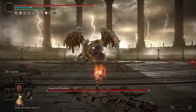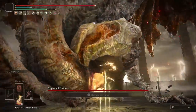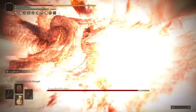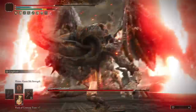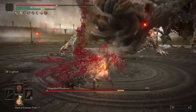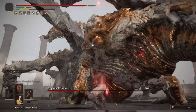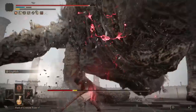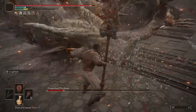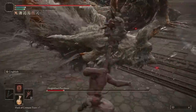And finally for Placidusax. If you're thinking that I saved him until last because he's a major problem — not really. Three charged R2s will stun him and there's a surprising number of attacks that allow you enough time for three, so just play patiently and take those opportunities. To maximise your damage, always go for a charged R2 on the head before you take the riposte. It looks a little risky, but you've almost always got the time.